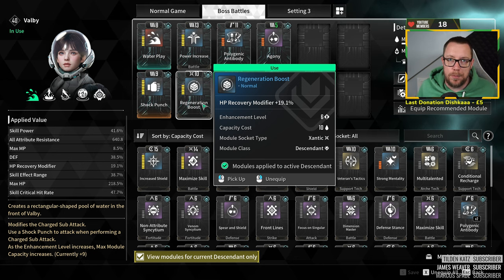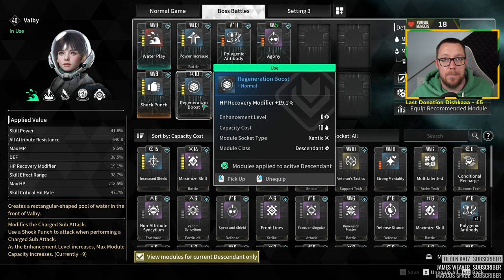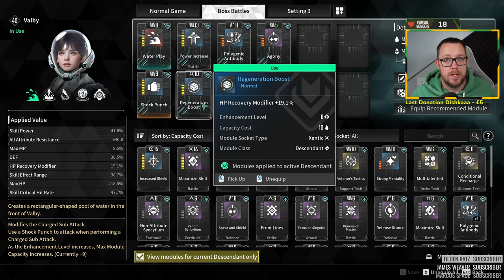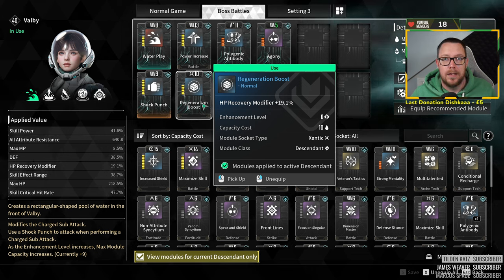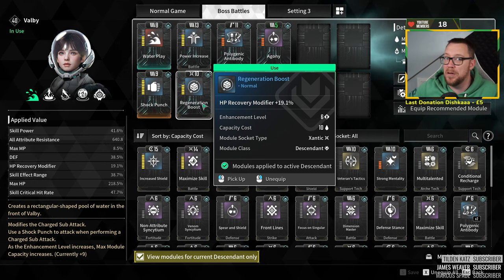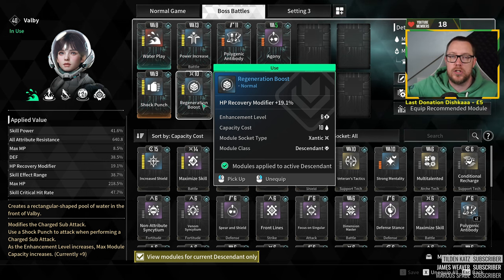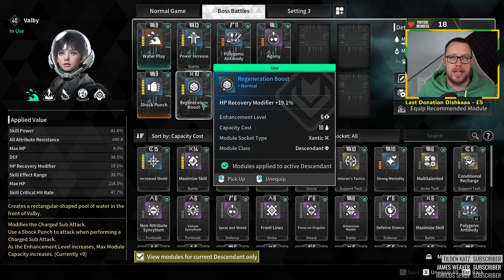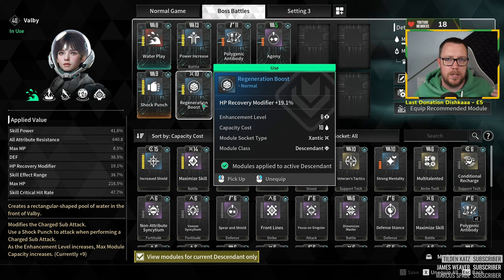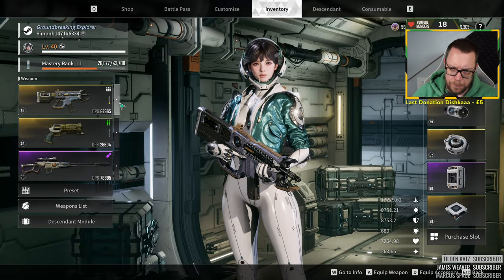Any advice I'd give: number one, stack HP modules. Number two, stack defensive modules — DEF, short for defense. After those two, get the health regeneration boost so you get more health back. The whole thinking behind this is that because the shield takes so long to recharge, it's easier and more economical to kill enemies and pick up the red orbs to get health back instantly. This is the best way to play until the first patch, because shields are completely useless right now. The constant 'danger' audio cue when your shields break is annoying — if you're stacking HP it doesn't really matter.